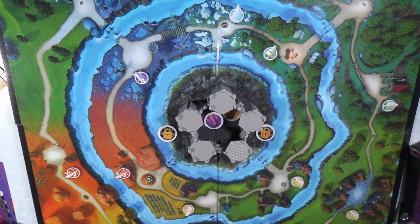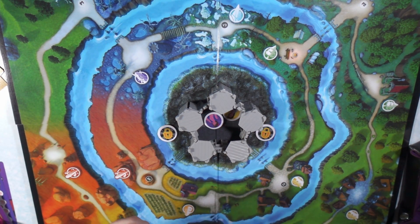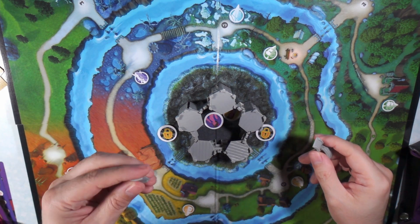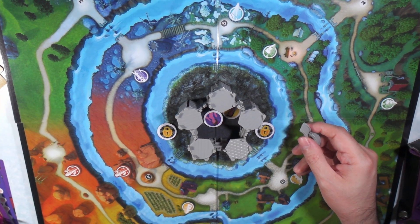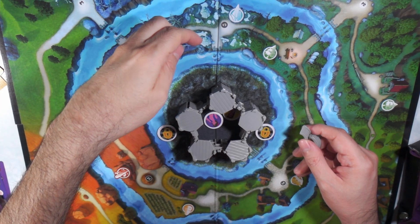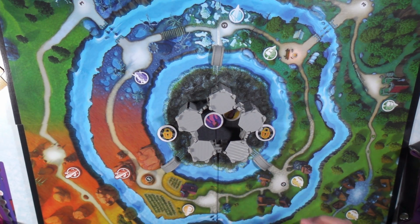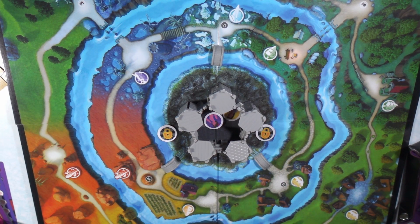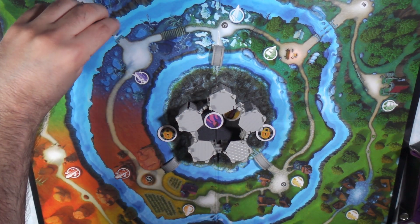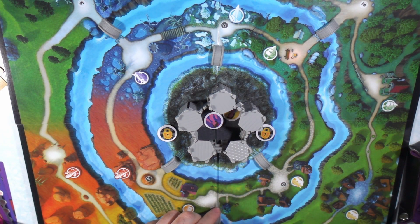The next thing is you're going to need the bridges. The number of bridges changes between a three and a four player game. On the map here you can see the spots where they go across. During the game the villains destroy the bridges, so you just remove them and you can see the wreckage. You're going to put the bridges all around the board — there's going to be six of them on a two-to-three player map.